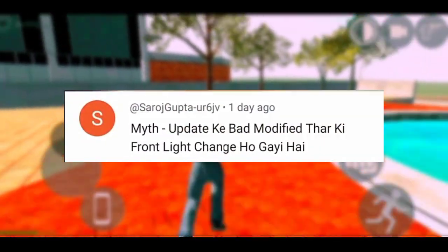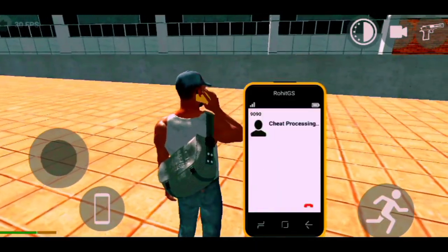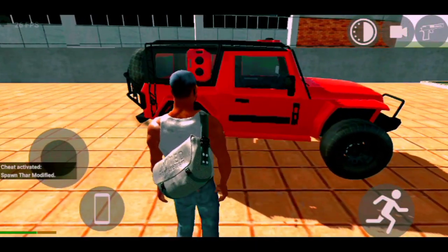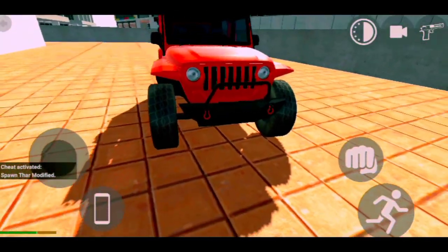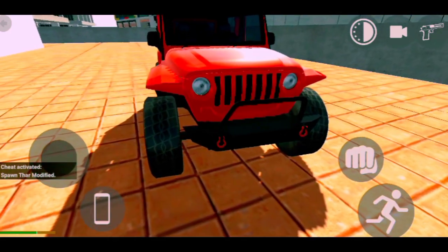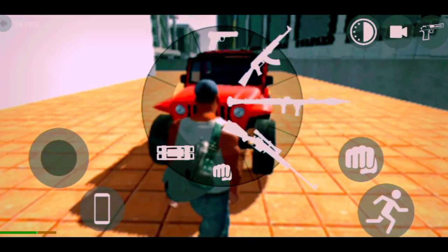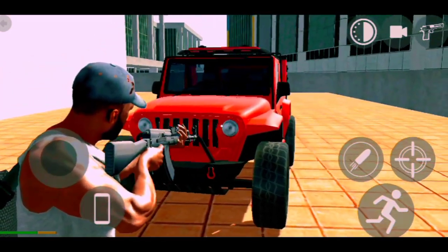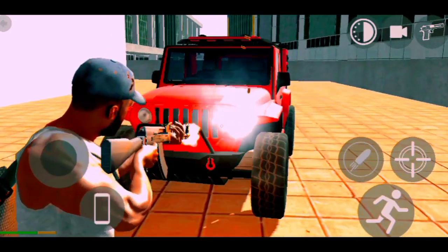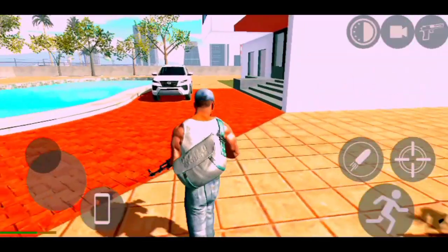Next myth: After the update, the modified Thar's light changed. Is it really modified Thar's light changed? Let's see what happens. So I will take the Thar first — our Thar is also a replacement. I remember our old Thar's light was some black color, but now you will see our new Thar's light is some white color. So guys, there are changes, and I will give it a vote. My brother told me — this is a myth too. Confirmed.